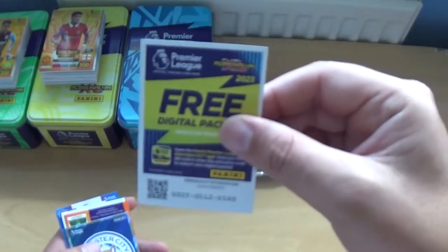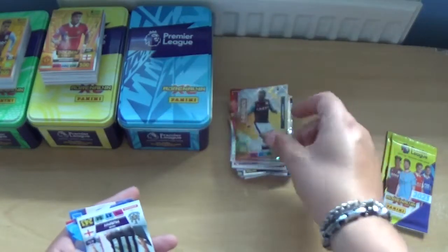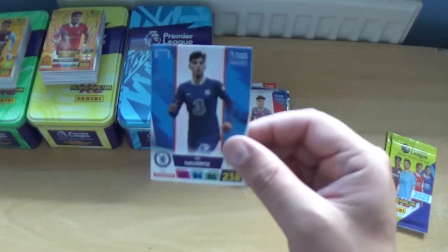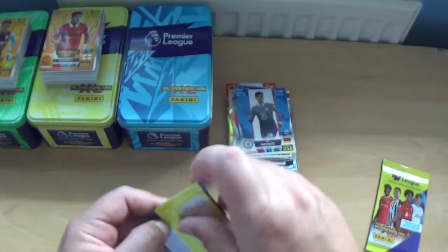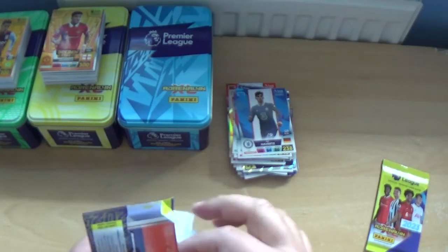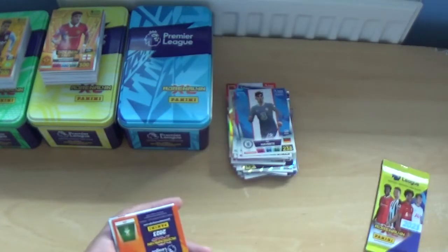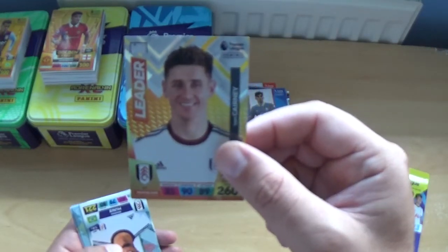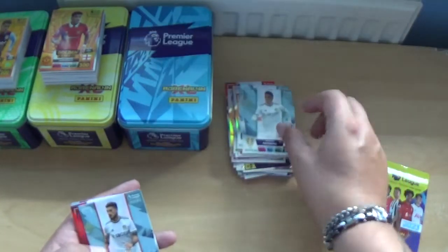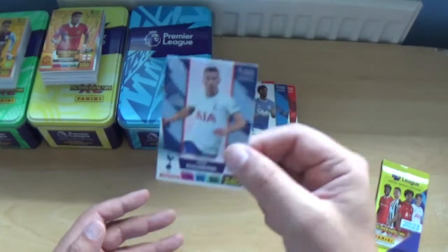Next up, we've got the Foxes logo. Leader John McGinn, Jacob Murphy, Leandro Trossard, Joe Anderson, Kai Havertz. Penultimate pack for the blue tin — Tom Kearney leader for Fulham, then we've got his teammate Rodrigo Muniz, Rodrigo Moreno, Mattias Klich, Takehiro Tomiyasu, Damari Gray and Dejan Kulusevski.